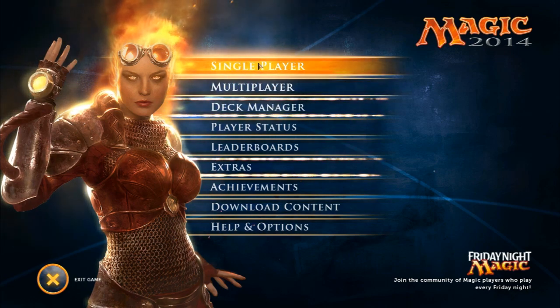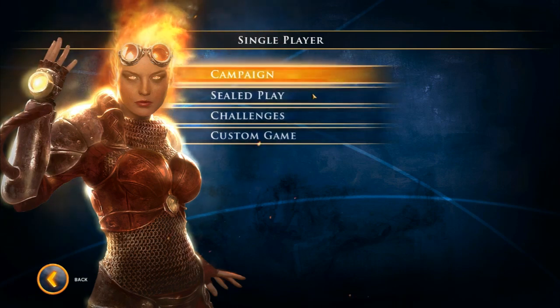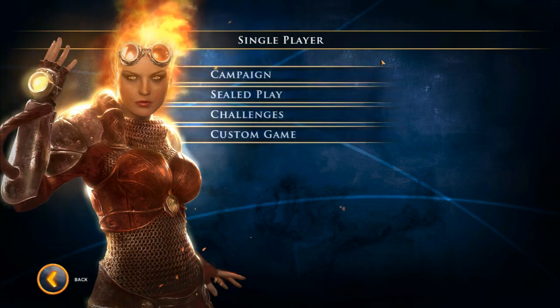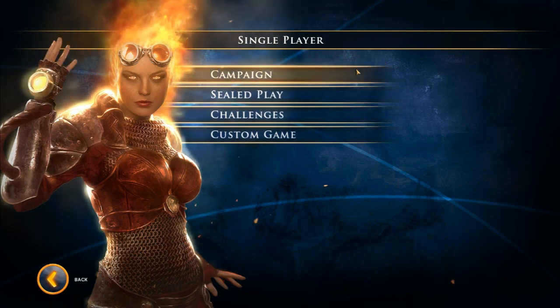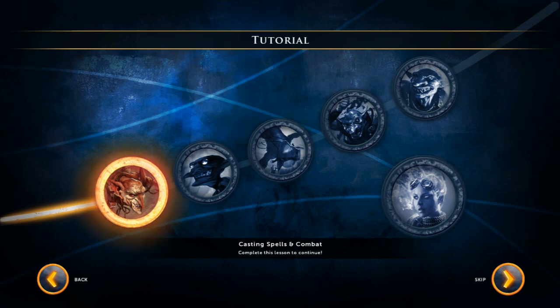There's like campaign, seal play — I don't know what any of this is. I skipped a tutorial so I could get into the settings to adjust the volumes, sound effects, and things like that. And then tutorial — okay, good, we're in the tutorial. I have no idea what to do, so you're just going to have to forgive me and be patient. Feel free to skip this episode if you know how to play Magic, but I don't. So here we go.